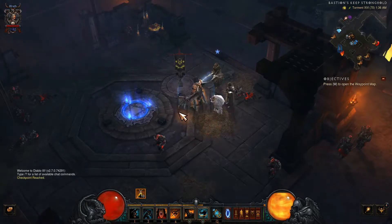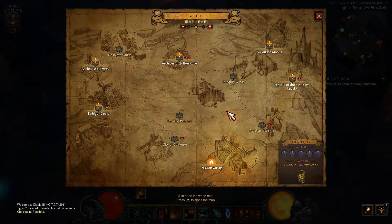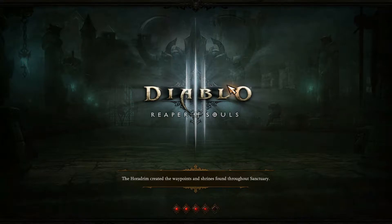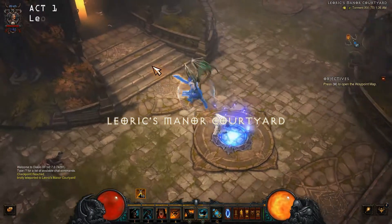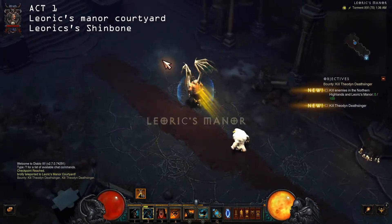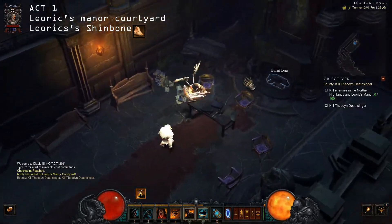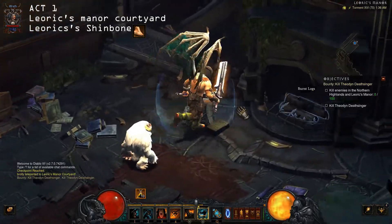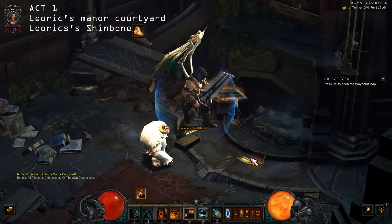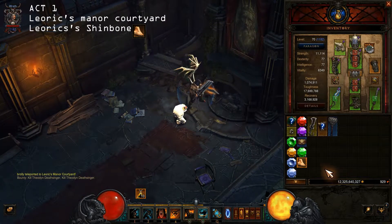Okay guys, let's go find the materials. I'm going into Act 1 — sorry, Act 2, Act 1 here. What you have to do is go inside. It's ultimate, stand on your level, find it at night. I have played two times but it's easy to find. Just click on it and you will get Lyric Shine Bone — here it is.